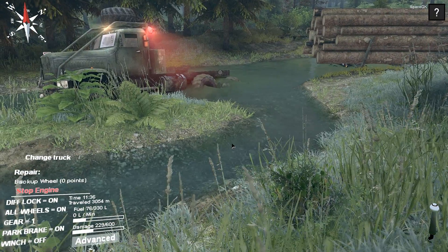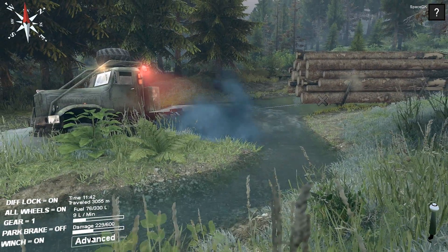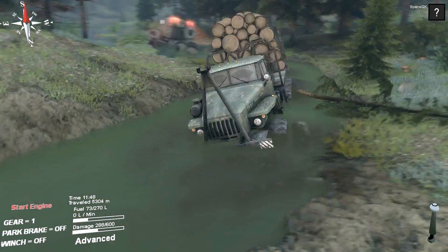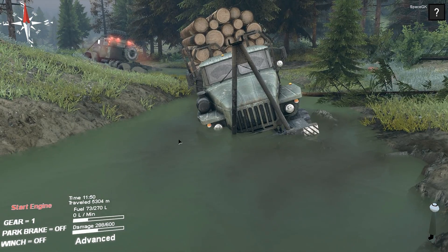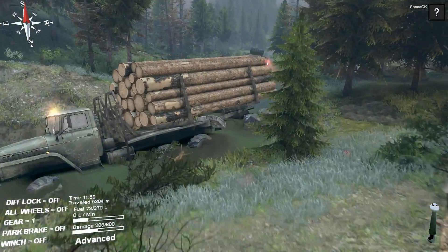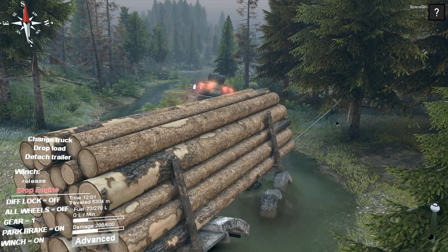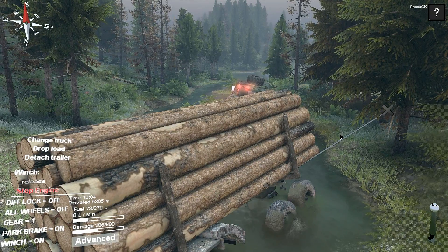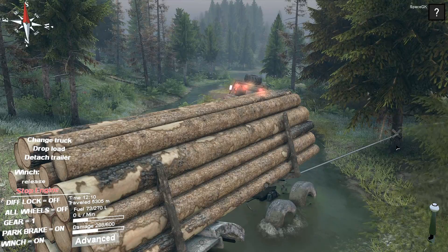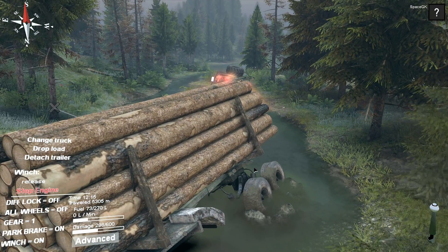Let's try to get this thing out of the mud. Changing trucks doesn't make the winch disappear — maybe not. Start the engine on this thing. Maybe we can just winch to a tree. Winch. Heave — heave more. Try a different angle, a slightly different angle, it'll help. A completely different angle. Don't tip it over — that's going to tip it over. Clearly not a good idea.